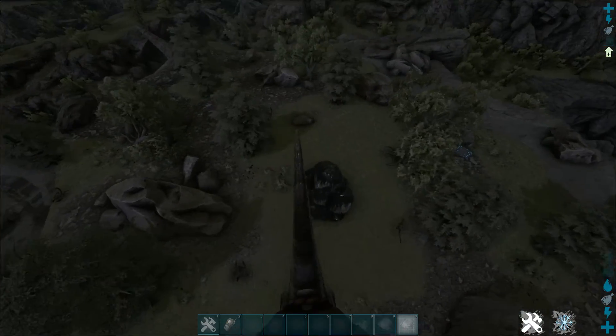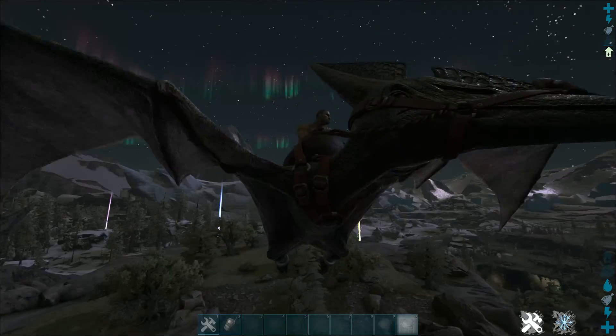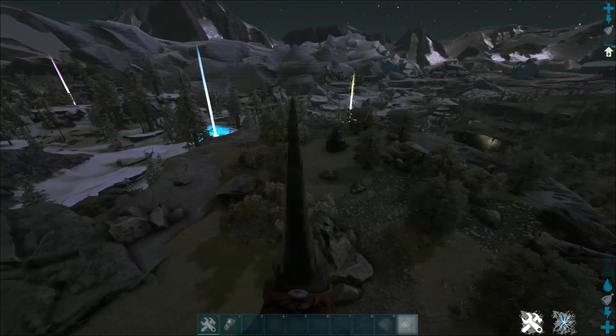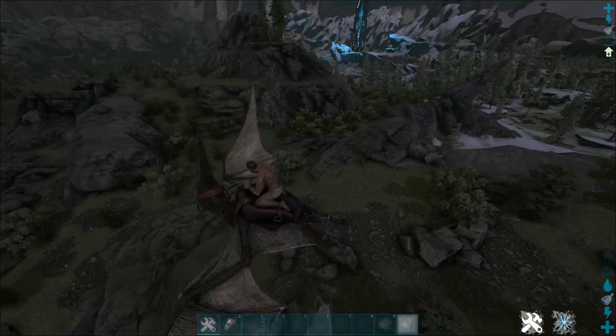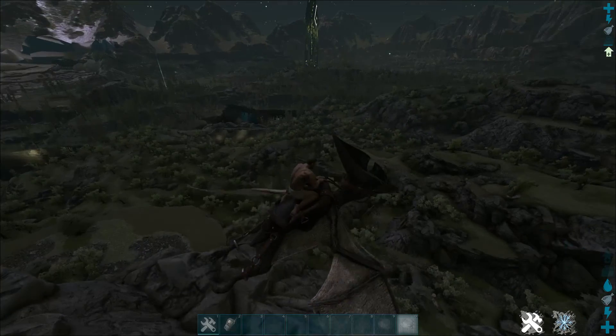The next location is at 26, 50. It has one oil deposit, and the northern lights look very nice here, which is kind of weird since we're not really in the north. It's a nice flat area with only one entrance in the more green biome, but still close to the snow for accessibility.